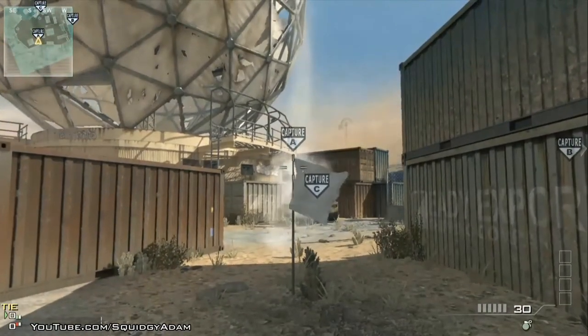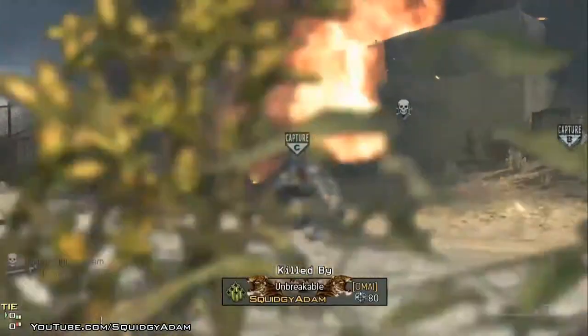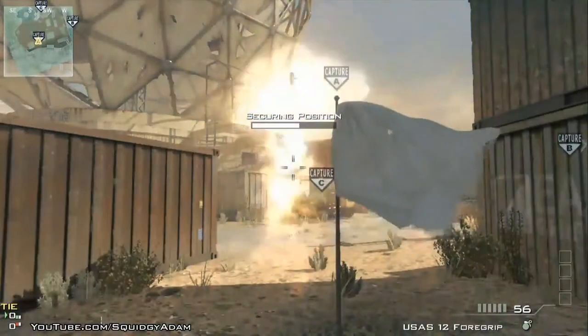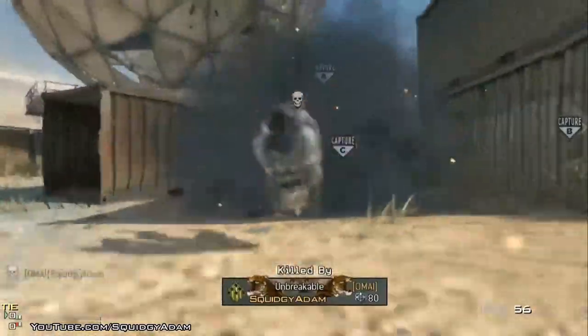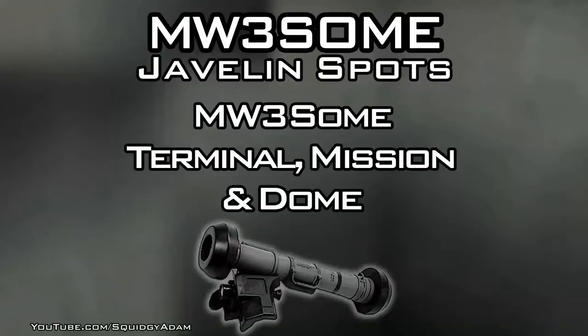We've got another one locking on there — this is actually my favourite one. You can knock out people on both sides of the tarpaulin: people outside C, people rushing outside C, and you also get people camping behind the 4x4s in between C and B as you will see just here. That is a very very useful one to have.